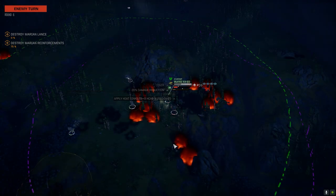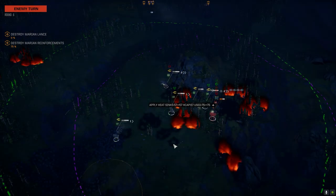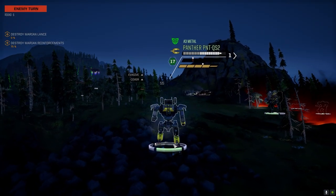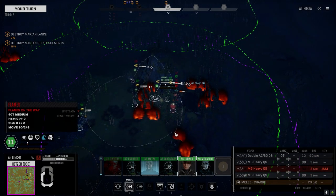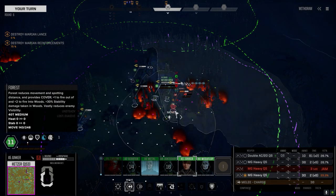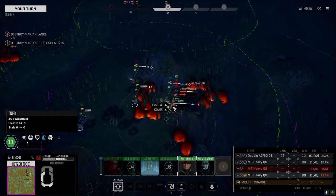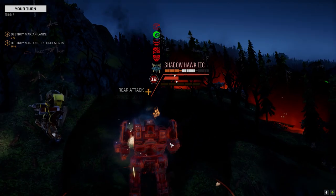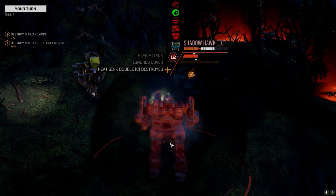Maybe the Hetzer's MGs can. We should get some good salvage out of this — it should be interesting to see what lands on the floor. Not much armor left in that location — not much armor left in most locations, I would assume. I'm going to save the doubles. One hit, no crit.